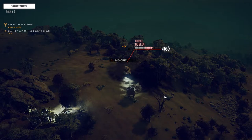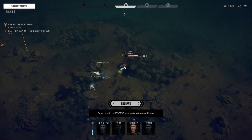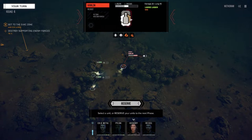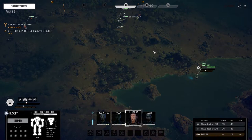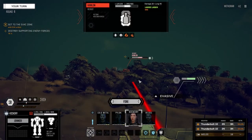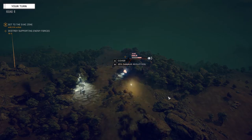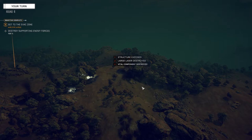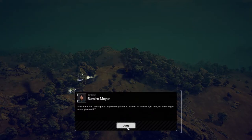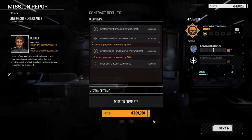Yeah, splash damage. Going to walk it over and drop some missiles on this guy. Nice - no large laser left. Excellent. Well, there we go - that wasn't so bad. 169,000 C-bills. No significant damage really.